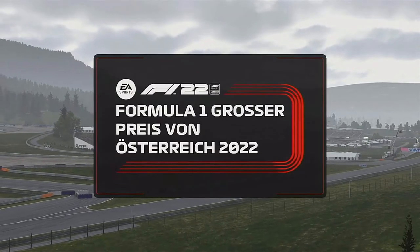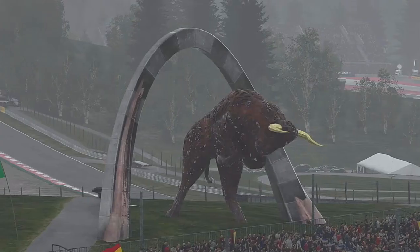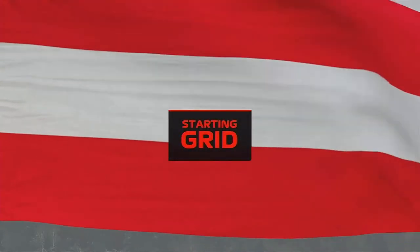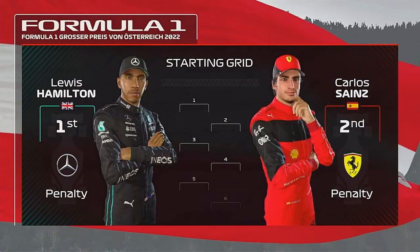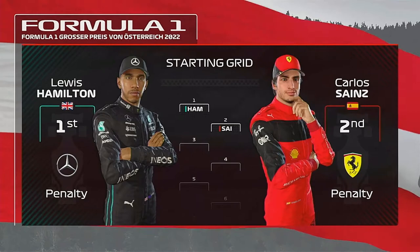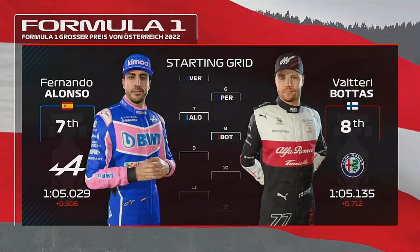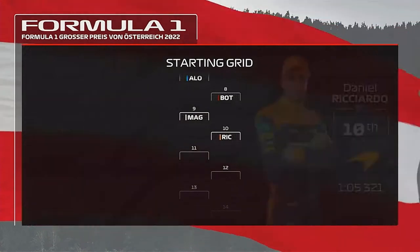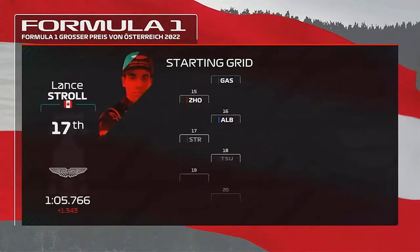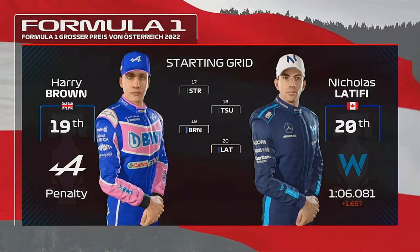It is all about speed in today's sprint — not very many laps and no chance to get ahead on strategy. Who here today has the raw skill to take them to the top? Off the back of a fantastic qualifying session, it's time to see how our starting grid looks. Hamilton on pole, Carlos Sainz on the front row, then Russell, Leclerc, Verstappen, Perez, Alonso, Bottas, Magnussen, Ricciardo, Vettel, Mick Schumacher, Norris, Gasly, Albon, Stroll, Tsunoda, Brown, and Latifi.